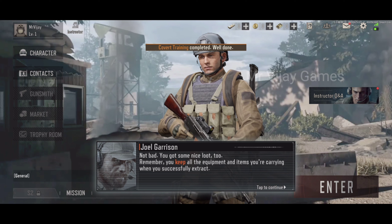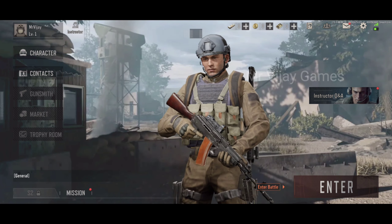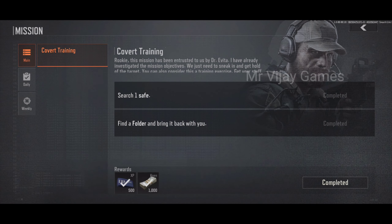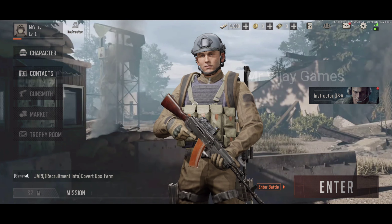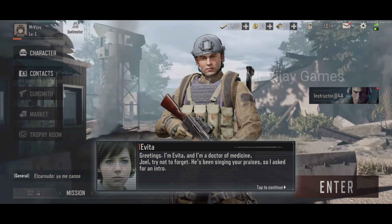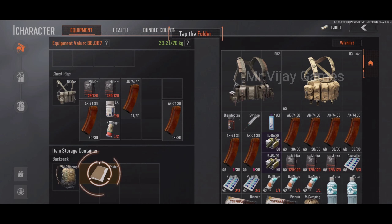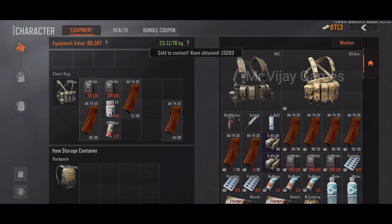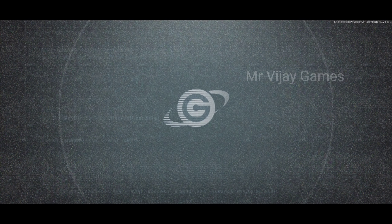Not bad — we got some nice loot. Remember, you keep what you extract. Now you can claim your mission rewards. Every mission in the dark zone makes you stronger. They also come with a reward. I'm going to introduce you to a medic — you'll be seeing her a lot, so try not to piss her off. I'm a thief, I don't fight. You can exchange your supplies with me for coin. Everything you find in the dark zone has a price — you can either sell or trade for the supplies you need.